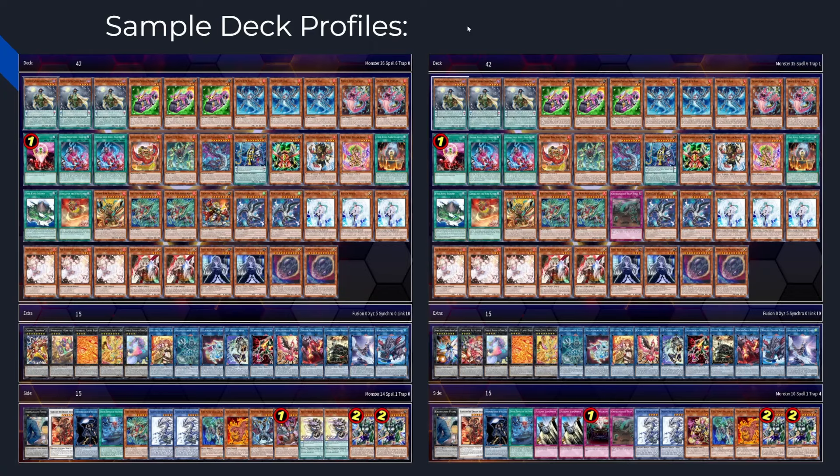Here are two sample deck profiles — one with the Gigantic Champion Sargus package and one with Rafflesia and Hope Harbinger. Pause and screenshot if you want to copy them. The main differences are Regulus versus Gravedigger's Trap Hole as the brick, and the side deck composition. Since Regulus is an Omni Negate, you don't need certain traps in the side, giving you roughly one extra side deck slot — or you could run a second Regulus for more consistency going first.